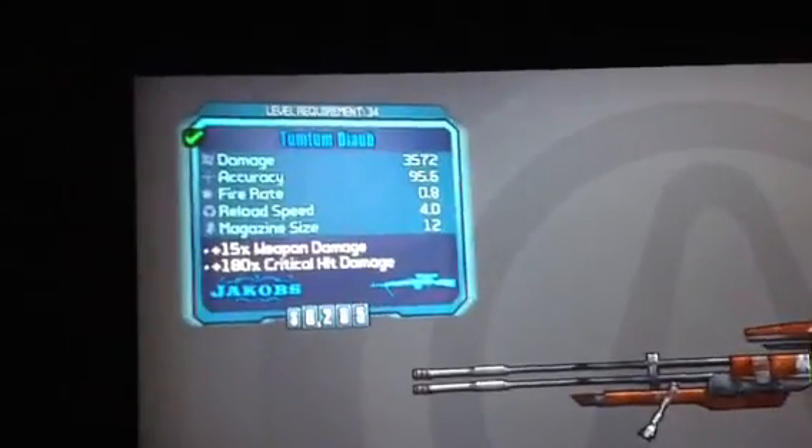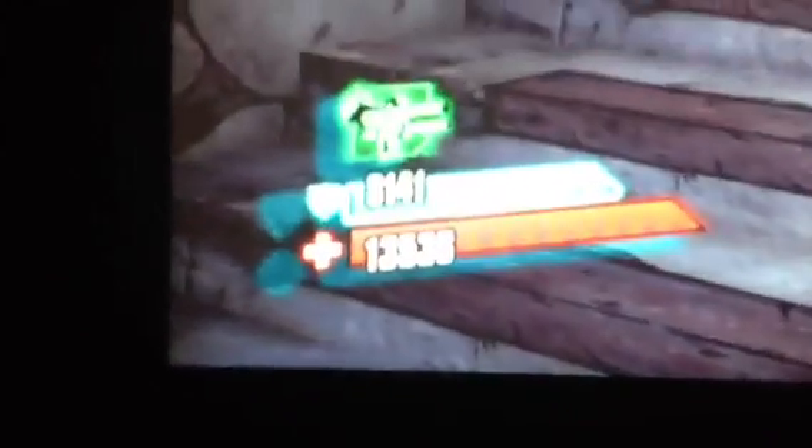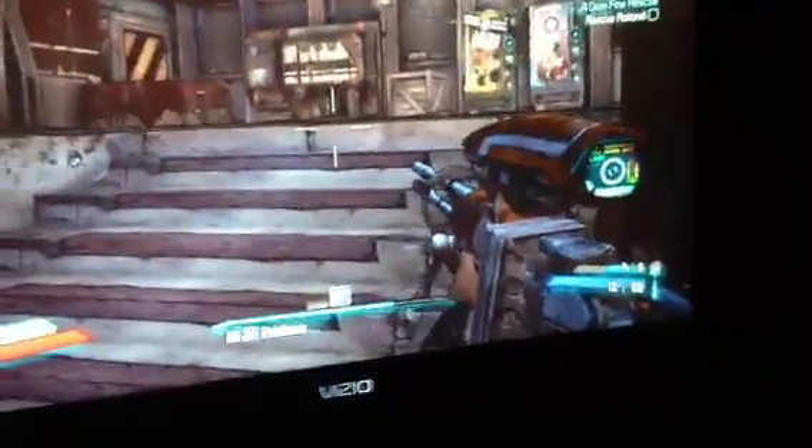And lastly, I have a Sniper with 3,572 damage. And there is my Health and Shield: 8,141 health, 13,536 shield, and we're at level 37. Alright, well, there you go, Specter Beast — Borderlands video. I love you.